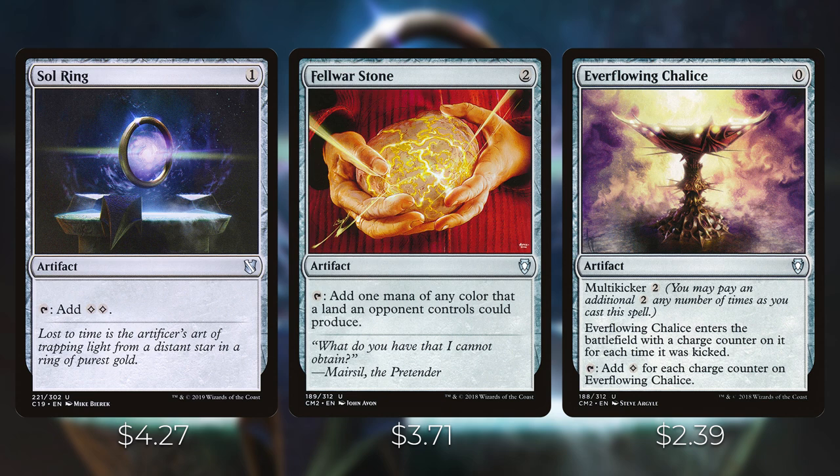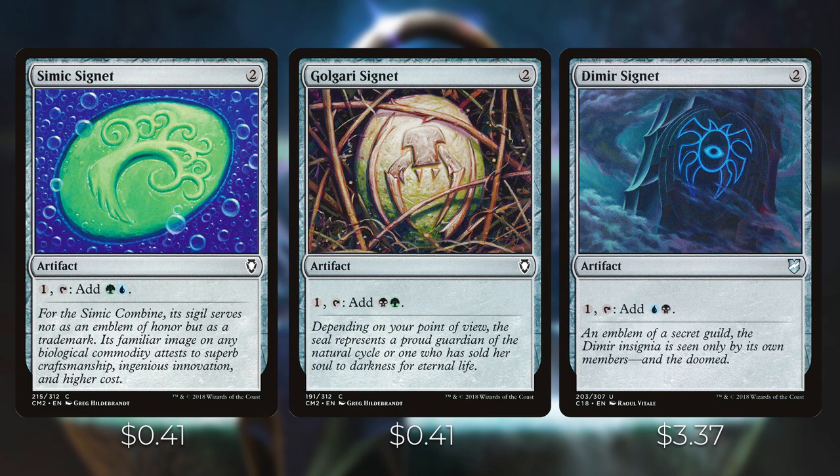For mana rocks, first up we have Sol Ring — one colorless, tap to add two colorless. Then Fellwar Stone — two colorless, tap to add one mana of any color that a land an opponent controls could produce. Everflowing Chalice costs zero with multikicker two — you may pay an additional two any number of times as you cast it, and it enters with a charge counter for each time it was kicked, then taps to add one colorless per charge counter. This is one of the better mana rocks in this deck because we have a lot of ways of proliferating and adding counters onto it. We also have all the signets: Simic Signet, Golgari Signet, and Dimir Signet — they all cost two colorless and you can pay one and tap to add two different colors of mana.